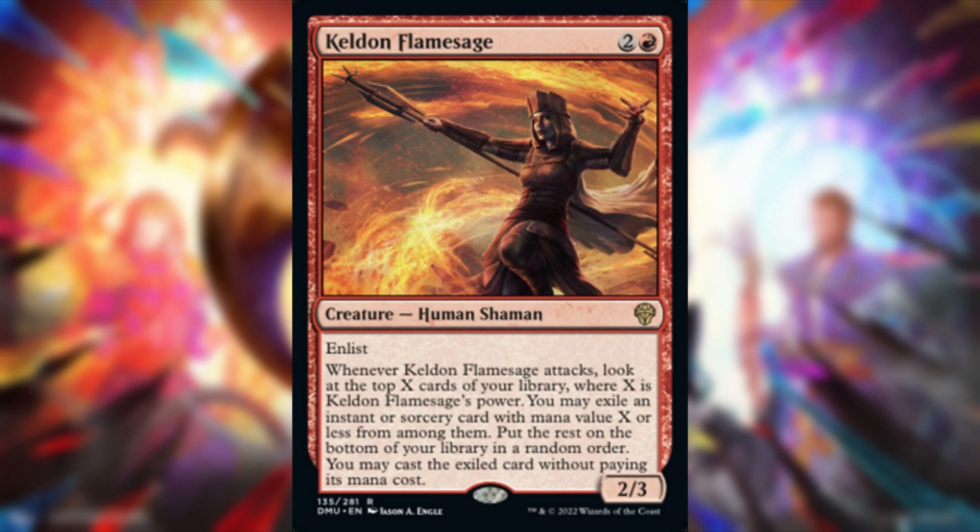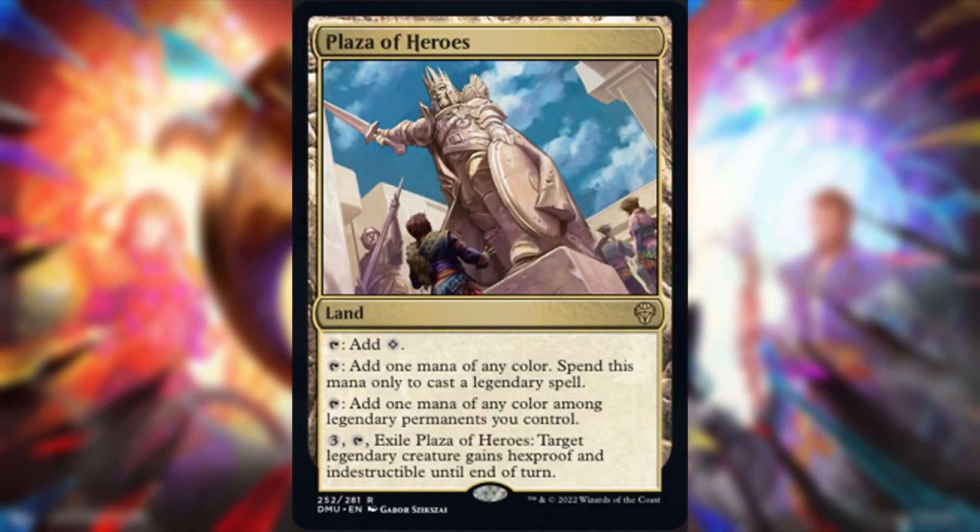Next up, Plaza of Heroes — a land that taps to add colorless, or taps to add one mana of any color spent only to cast a legendary spell, or taps to add one mana of any color among legendary permanents you control. You can also pay three and tap it to give target legendary creature hexproof and indestructible until end of turn. Wizards basically made a pretty good land for EDH — you're always going to be using this for your commander.